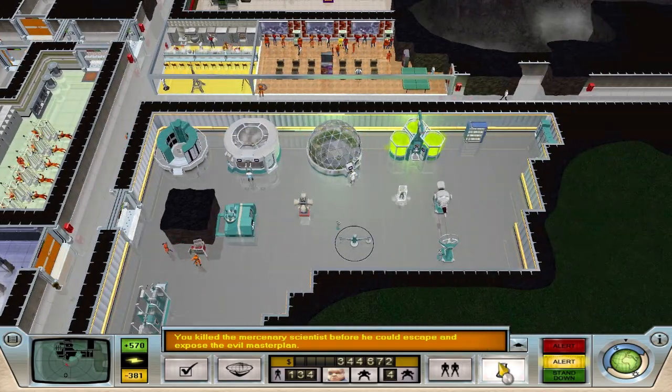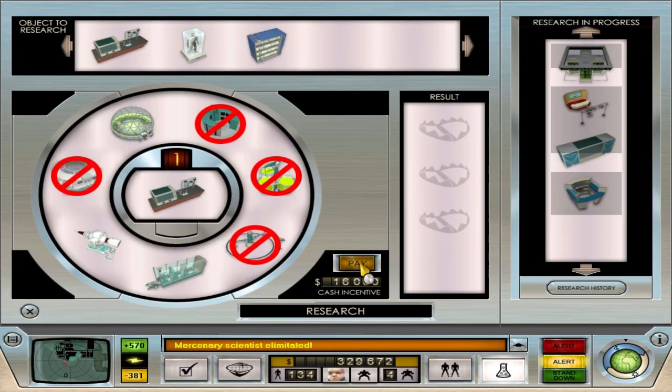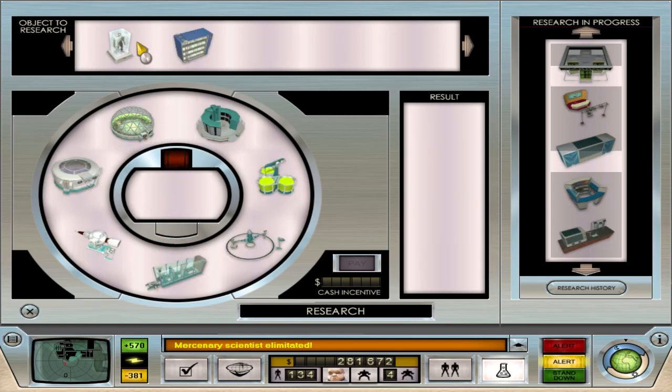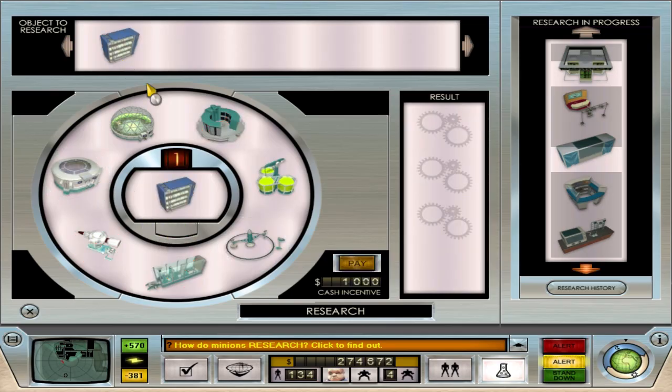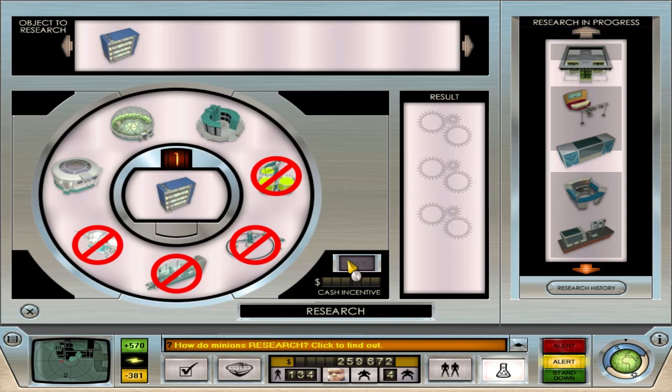Let me do some research here. I'm going to pay off all the research because I've got enough money. We might as well pay most of this off. Two more to go here - I'll fling money at those. The codex research requires either the AI supercomputer, the greenhouse, or the research machine.